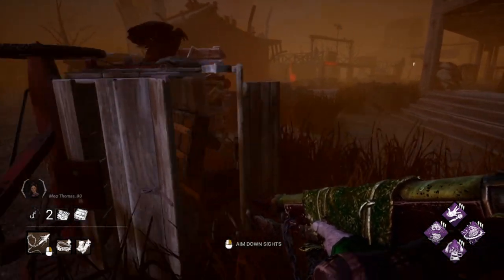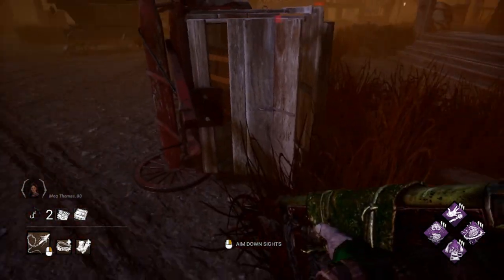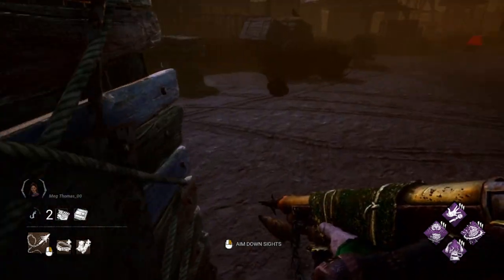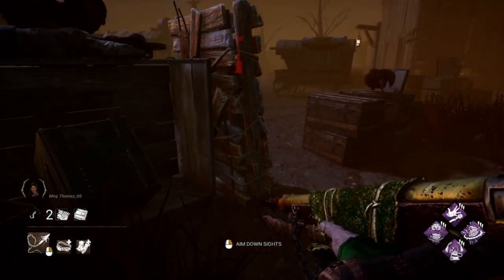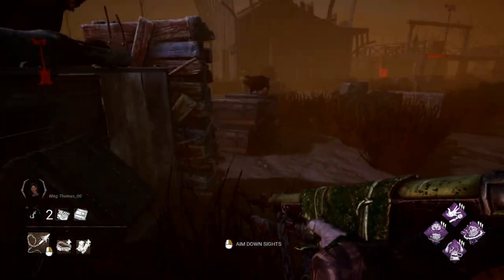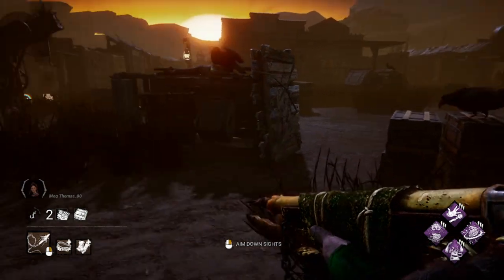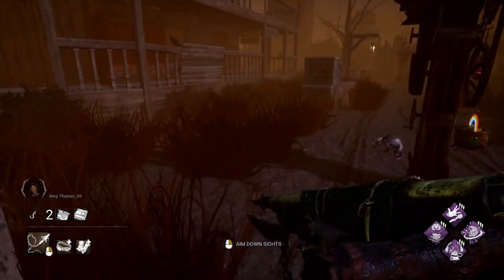Survivors will generally want to run around this loop as tightly as they can, since the killer's hitbox is significantly wider than a survivor's hitbox. So they're going to be able to round the corner faster. What you want to do is hug the wall as tightly as you can to keep up.